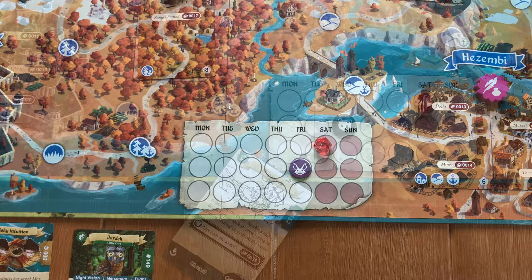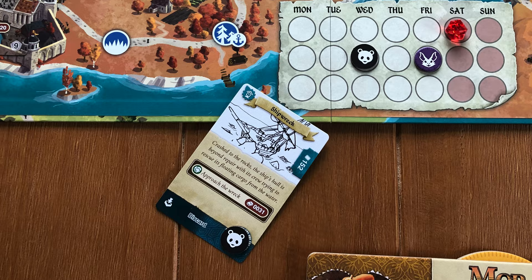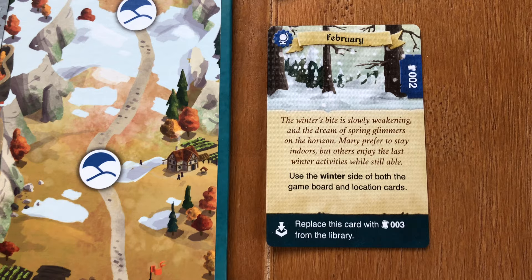Besides all those types of cards, there are also local status cards that are placed near the board by a certain location. Global status cards affect all adventurers and will be placed near the board so all players know what's going on and how it affects the game.